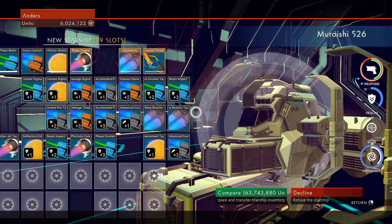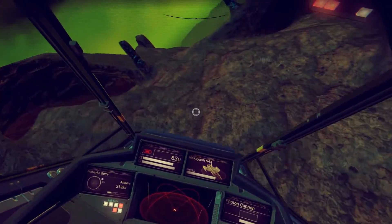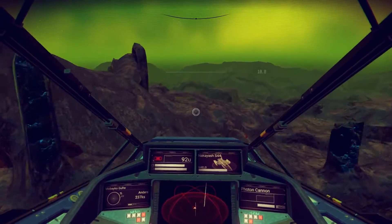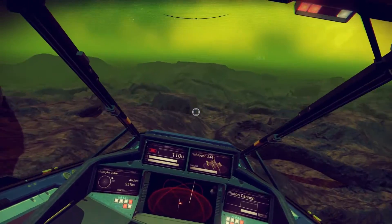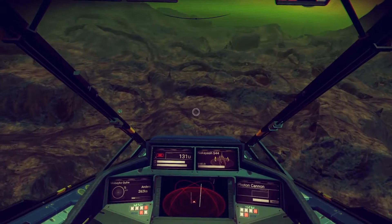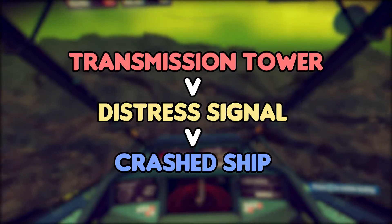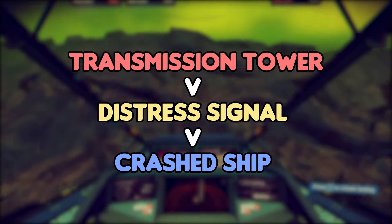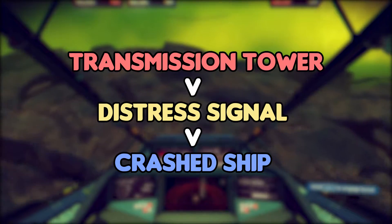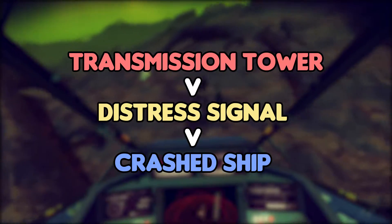Let's start with the basics. You start out with a crashed ship that the game shows you how to repair. This process will actually be repeated every single time you find a crashed ship on a world. The way you find these crashed ships is by going to a transmission tower and solving the puzzle to get a chance to get the location for a crashed ship. The game calls these distress signals. Keep in mind though, you won't always get the distress call from these transmission towers, but they can happen.